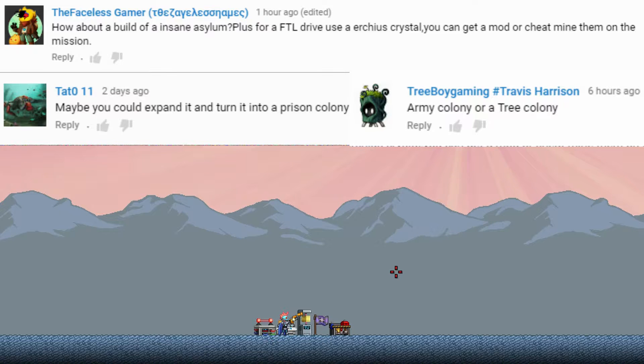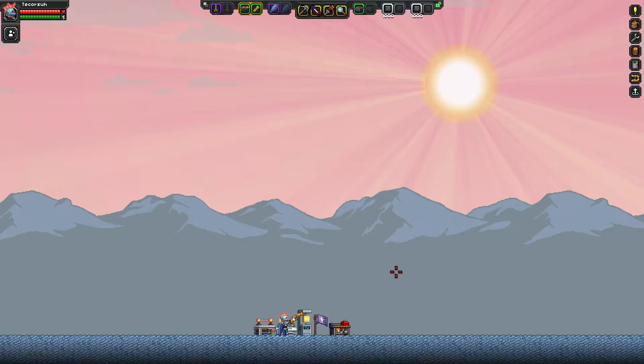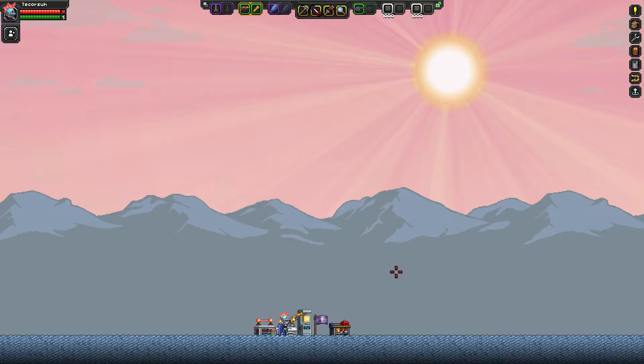And to finally kind of finish it off, we have Tree Boy who wanted an army colony. So basically we're going to have a USCM army prison. It's going to be a mixture of an army base, a prison, a penal colony, and an Insane Asylum.